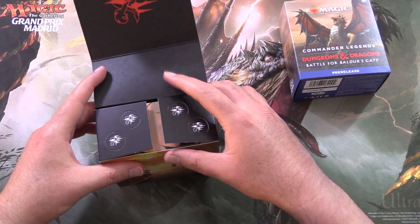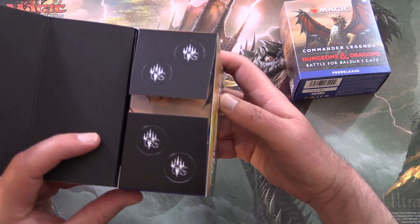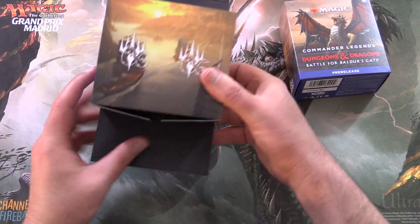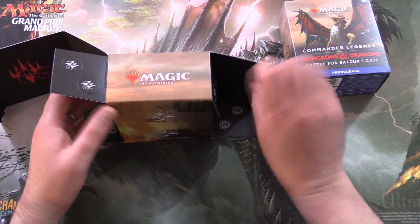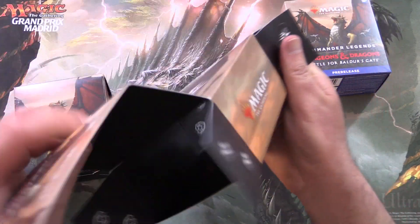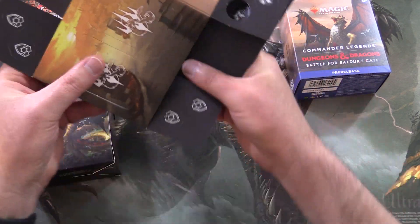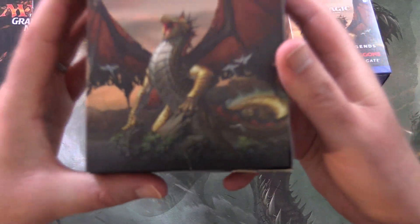You'll notice the packaging is a bit different. There's no plastic wrap. We've got some punch-outs here, and it looks like they've even got dividers. So the whole thing opens like so — you can actually get some use out of the packaging.